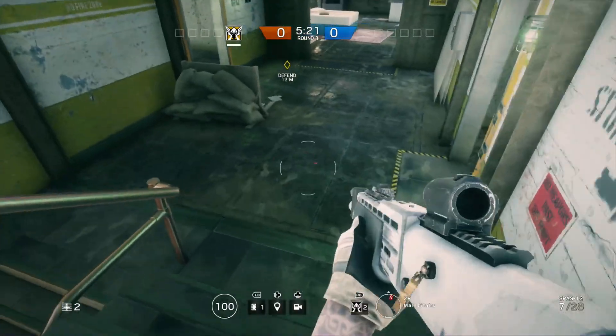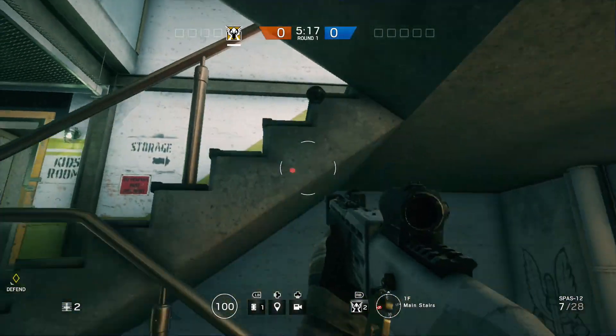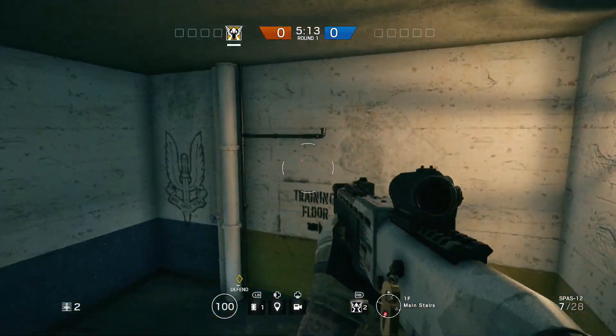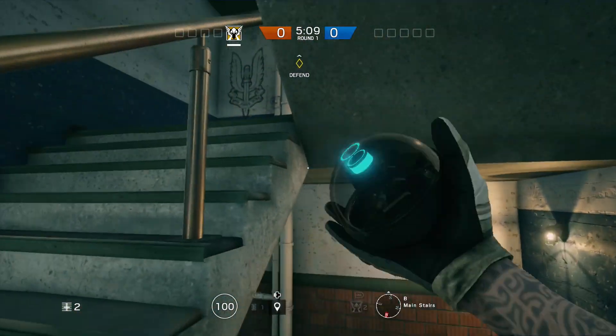I like doing this just because it gives you a lot of area that you can see. I do this on all floors — so you'd place one there. You would not place one right there because you're going to be looking at this wall, so there's no reason to. But you will put one here, and then we will put one on the bottom floor.